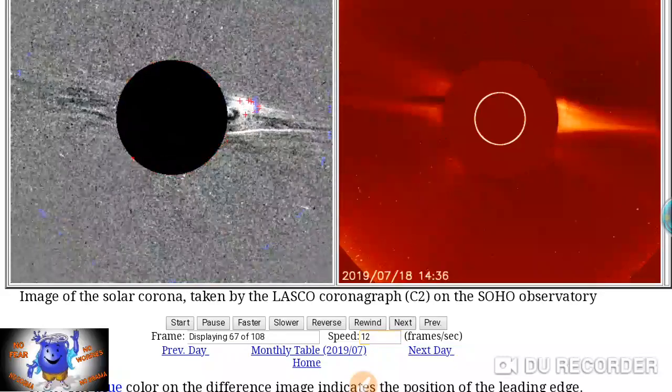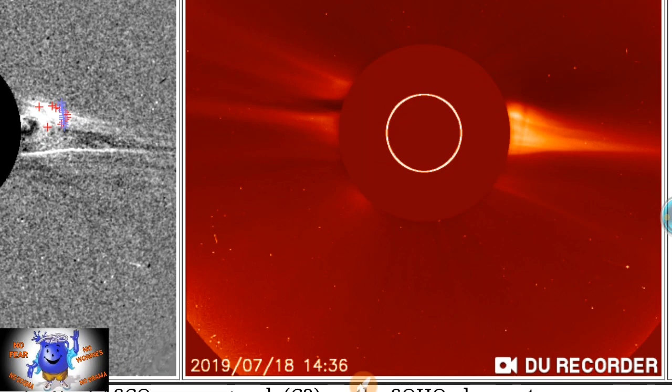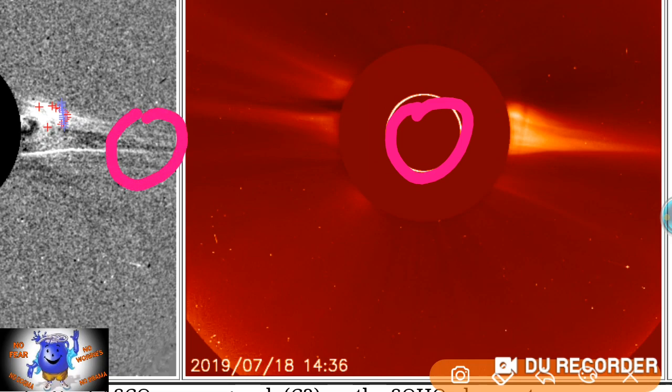I'm going to explain something real quick. You've got the sun, and the Earth is over here. The sun has poles, just like the Earth. When we're doing our dance with the sun on a typical basis, positive and negative attract each other, negative and positive attract each other, and if you get negative to negative or positive to positive they push away. When everything is doing what it's supposed to, our magnetopause looks just fine. We get disturbances when we get stuff from the sun — corona holes, sunspots, flares, CMEs.